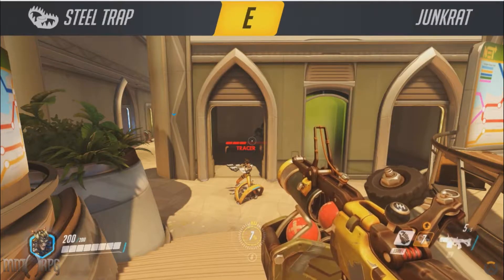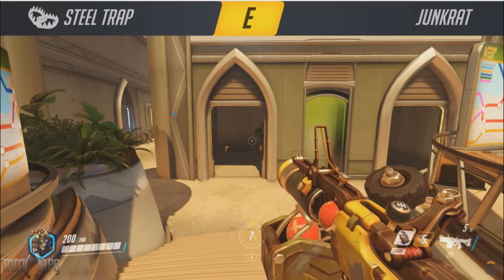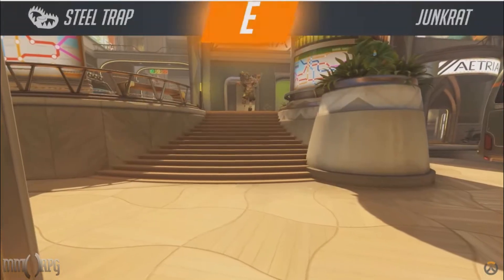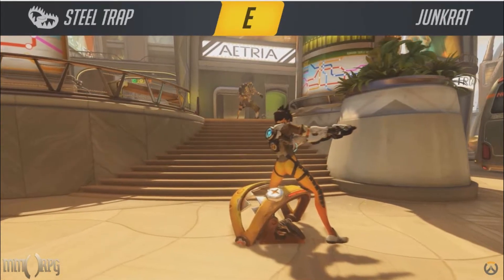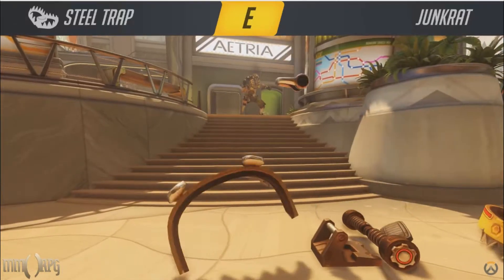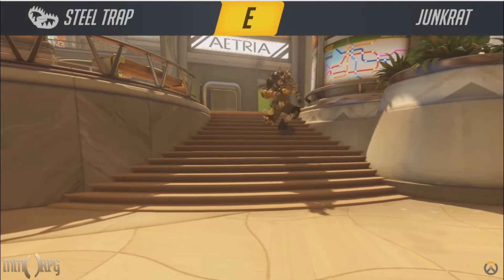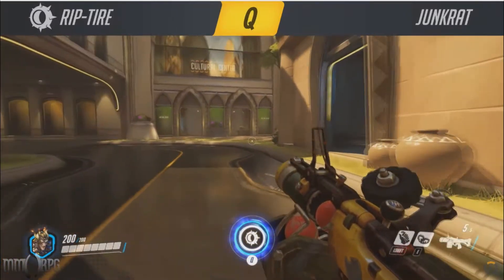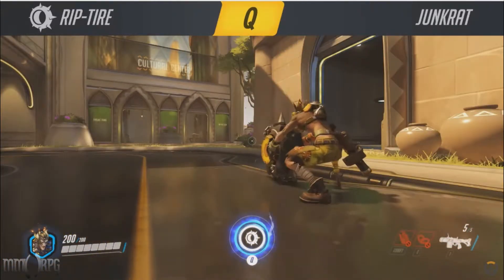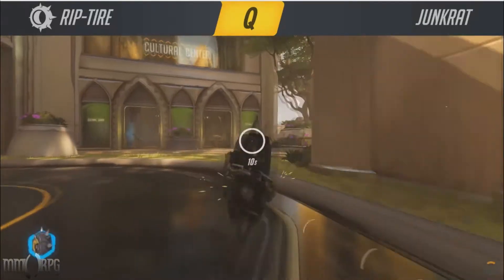Foes that trigger Junkrat's Steel Trap take damage over time and find themselves immobilized for the duration. Place a mine down with a trap and detonate it as soon as you learn that an enemy has triggered it. Your launcher isn't so hot in close quarters combat, so toss your trap at the opponent's feet, throw a bomb on top, and blow him away. Finally, there's Junkrat's ultimate, Rip Tire.